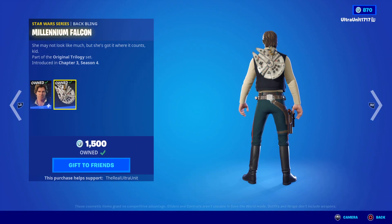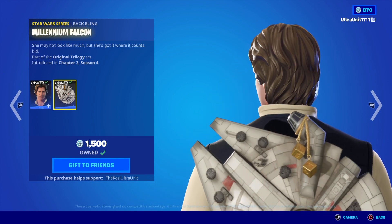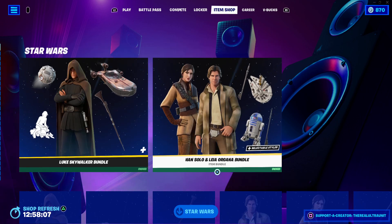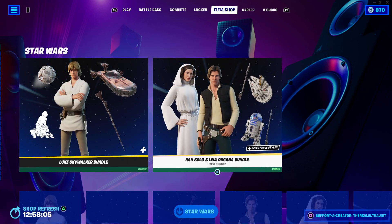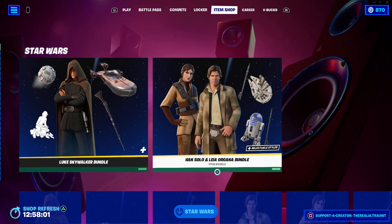By himself, he's 1500 V-Bucks and he comes with the Millennium Falcon back bling, with the actual little golden dice wrapped around it, which is pretty cute. But if you want to get the entire bundle with both him and Leia, it is 2500 V-Bucks.